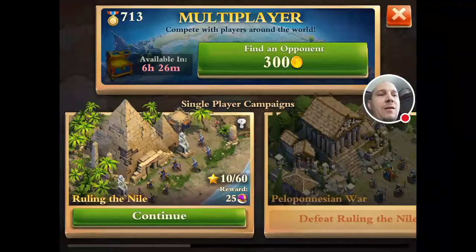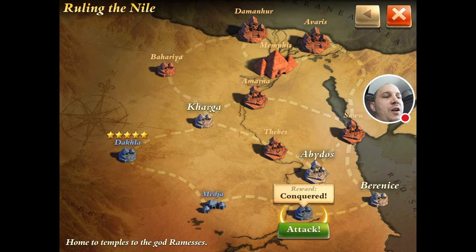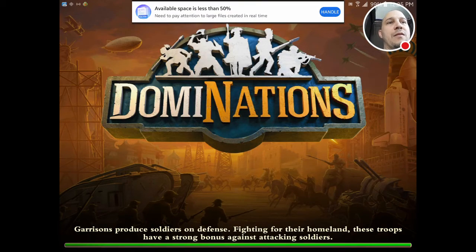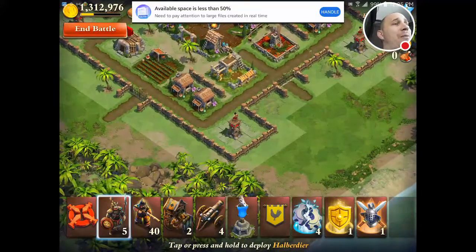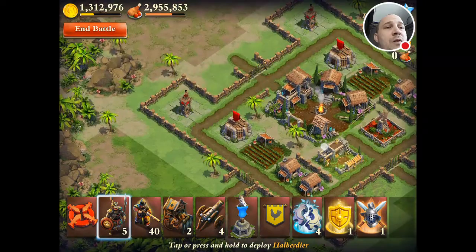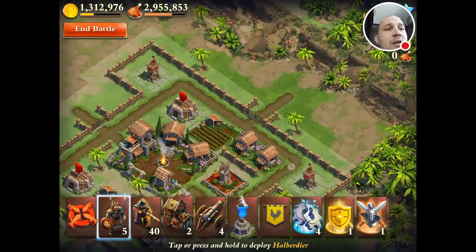Let's just go battle, and then we're going to continue here. We'll just do one that she's already done, that way we can literally just — available space is less than 50%, I'm not going to handle that right now. Let's see where we can go.